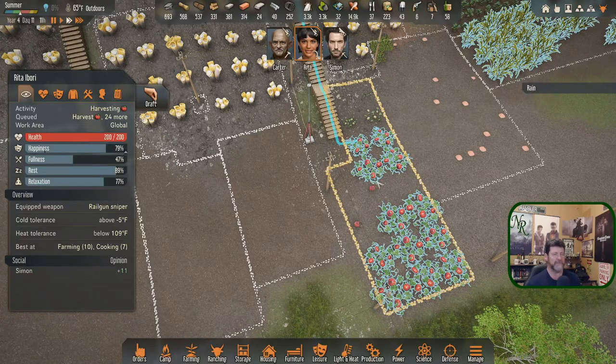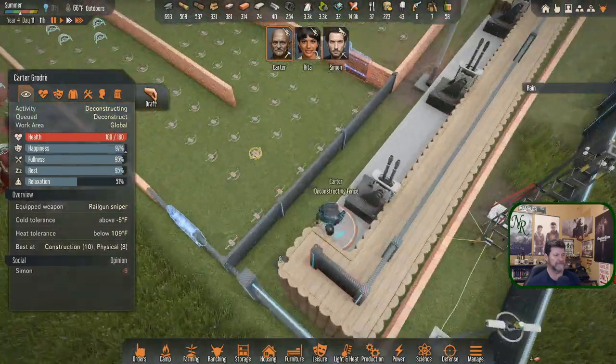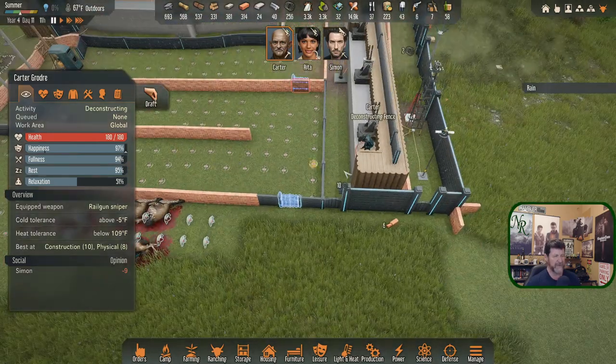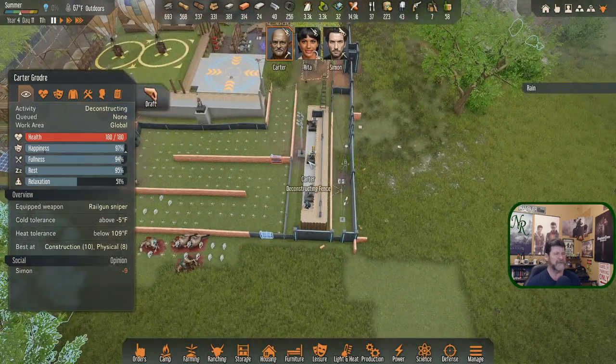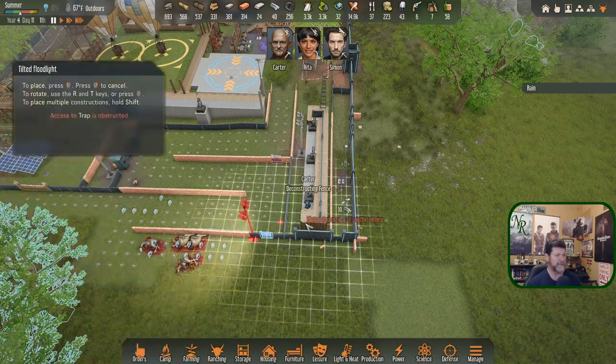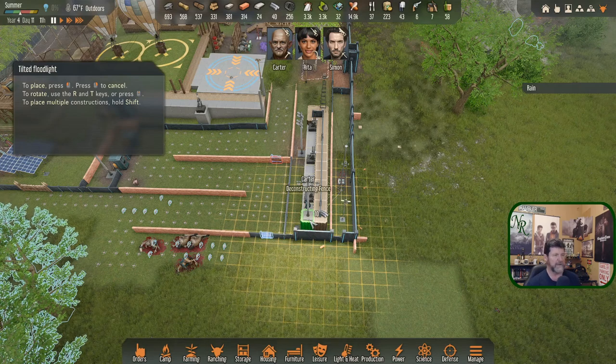Rita, come over here and do these — thank you. When you're done you'll automatically haul them in. Carter's over here taking this one out. I want another light up here maybe — let's copy. That lights up the area right there so the turrets can hit them just as soon as they turn the corner.